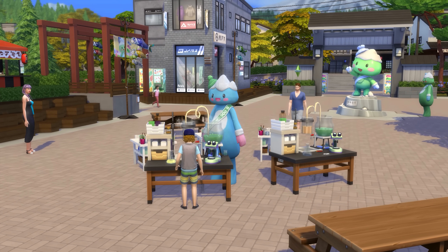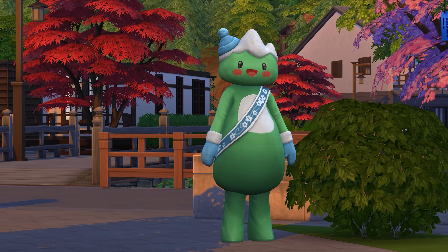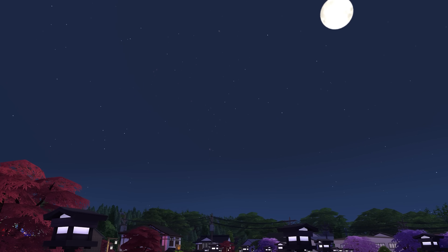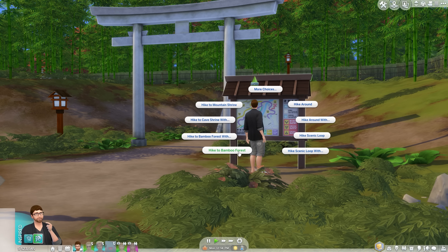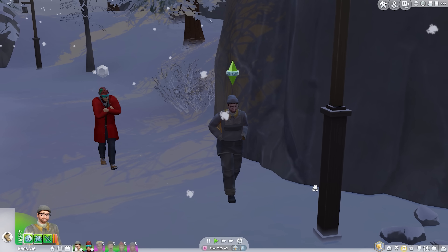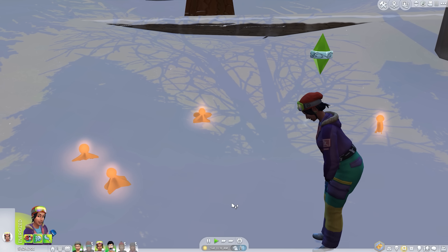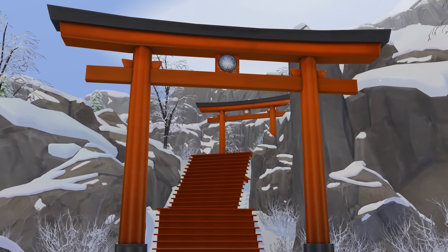The festivals are fine, offering little more than extra food vendors, visits from Yamachan the local mascot, and a nighttime fireworks display. They're worth a single attendance, but there's little need to go religiously. I find myself more inclined to ignore the festivities altogether and go on one of the new nature walks, accessed by clicking a trail sign. These can be done solo or in groups, and introduce preset paths for Sims to wander around and take in the sights while chatting, taking photos, and possibly running across glowing forest spirits. And shrines — it's got 'em.